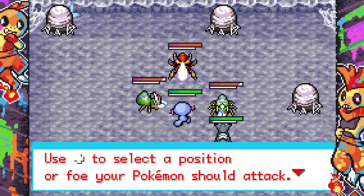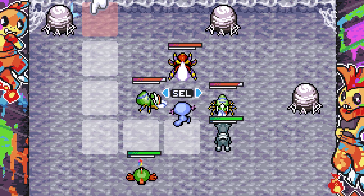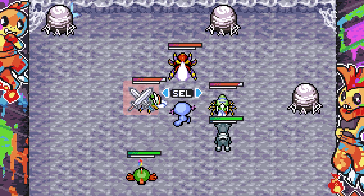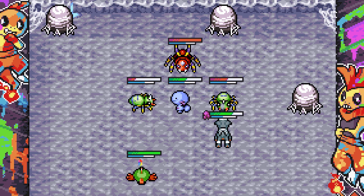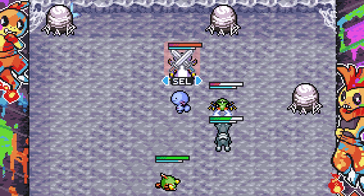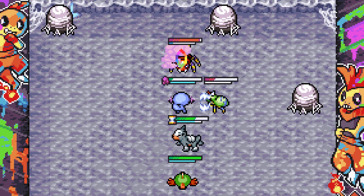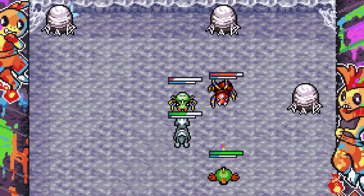Use the Star key to instruct your Pokemon. Use the D-pad to select the position or foe your Pokemon should attack, then press A to follow through. Attacking one of the Spinarak might be best — let's get the Spinarak first, the Ariados might sting a little but once those are gone... This is awesome. Unfortunately Wooper did go down. Ariados is on it!